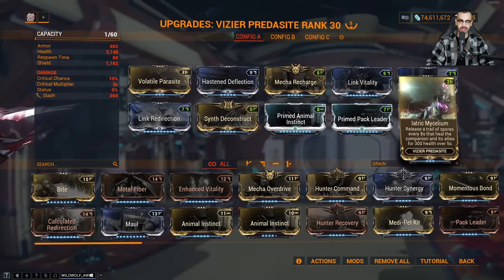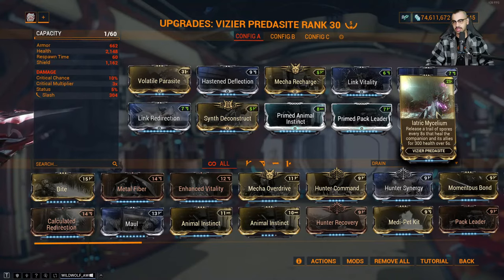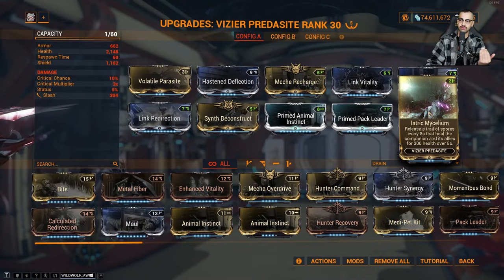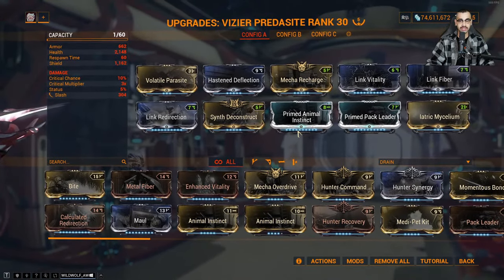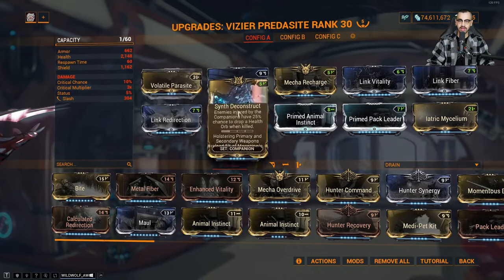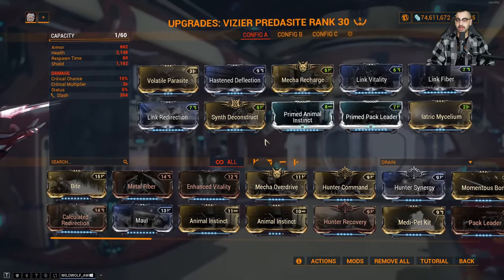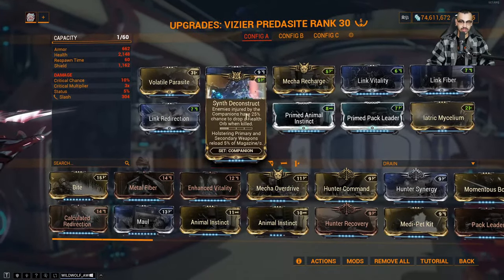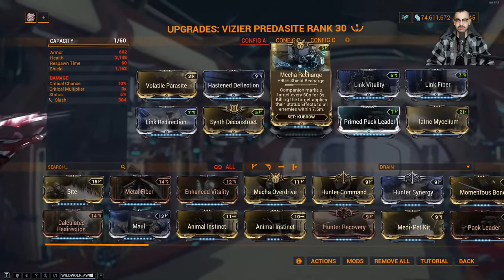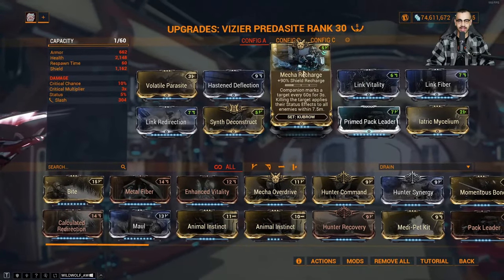By the time the buff is over you've only got three seconds left on the cooldown, so it's pretty nice as long as he's near you. You also get a little dude who'll run around and proc Synth Deconstruct so you can get free health orbs for your Necromech — double Necromech action, pretty savage. You also get the free reload. I mainly use this guy for Necromechs. Triple link setup: Primed Pack Leader, Hasten Deflection, and Mecha Recharge — 90% shield recharge.